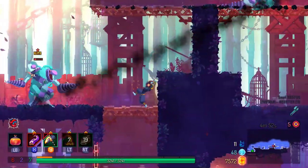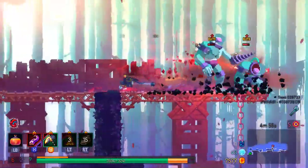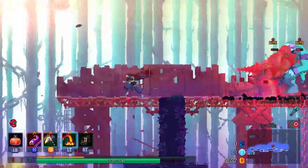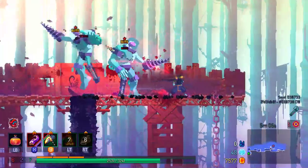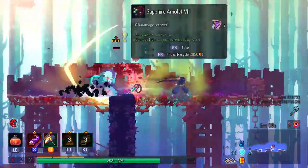This is an interesting combination — not really things that are working too well with each other, but they are doing something. It seems like tentacles work better on ranged enemies and stuff like that.